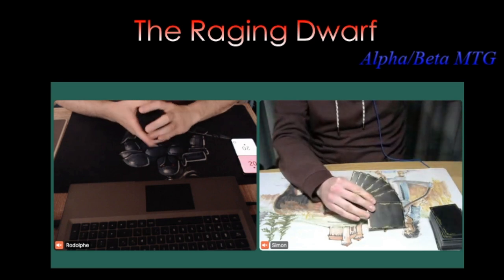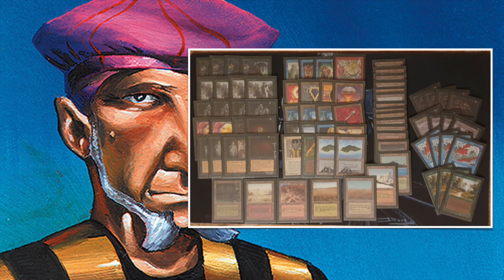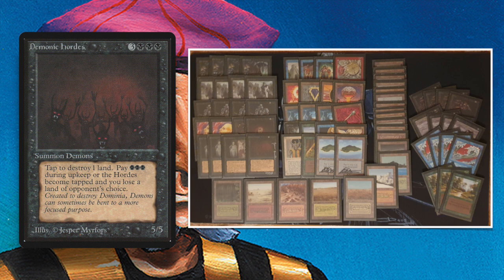We're going to start with the deck of the player on the left, Rudolfé. Here we see his deck — it is a thing of beauty. On the left side we see all those black cards, and in the middle pile we see some of the most powerful cards in the game of old school. This deck is packing a lot of firepower.